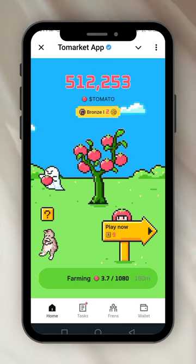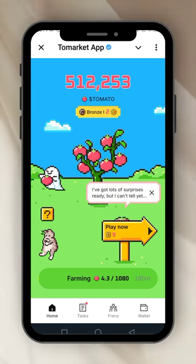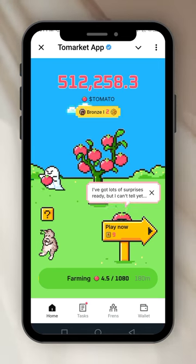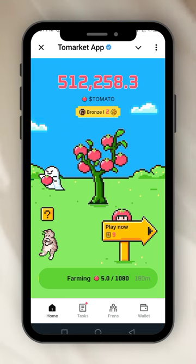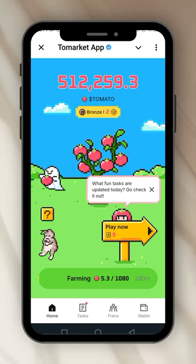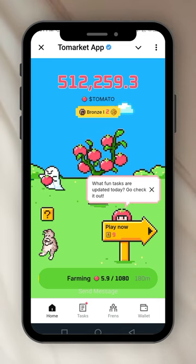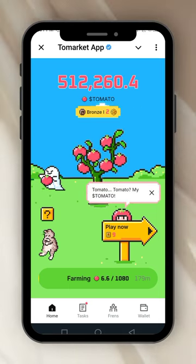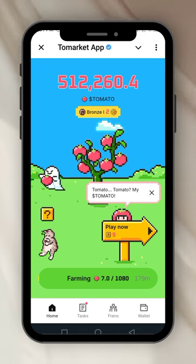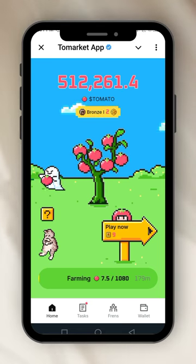There are codes in these tomatoes — if you click on them, eventually you get a code. Some of the tomatoes will be harvested as you click, but it's not much, so it's best not to waste time unless you're in a group where they tell you to tap here. Sometimes they'll guess it right and you get some Tomato points.